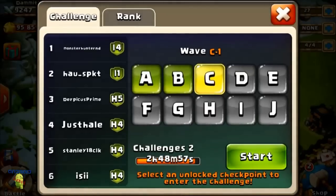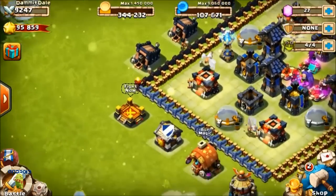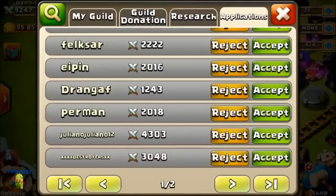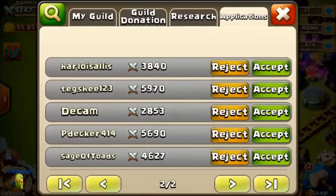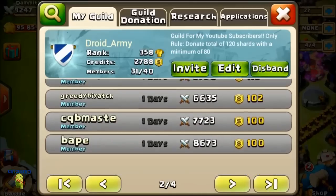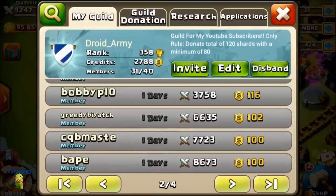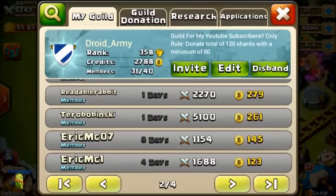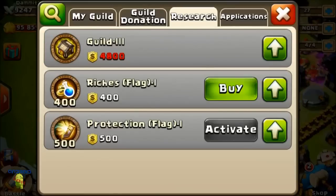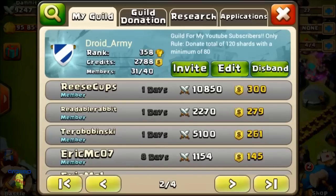Be sure to go check out the Here Be Monsters mode - it's very interesting and the shards actually have a purpose now. Also about the clan - I have to accept some more people. I kicked some people that weren't donating. I changed the rule and leveled up the guild so 40 people can be in it. To upgrade to guild level 3 requires 4,800 shards.